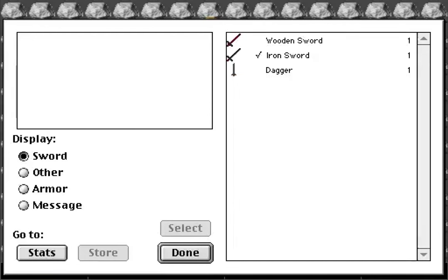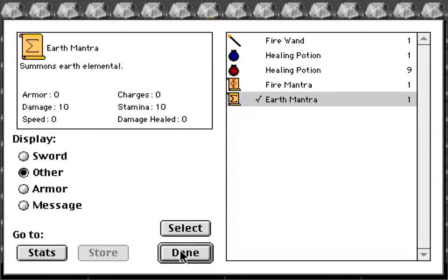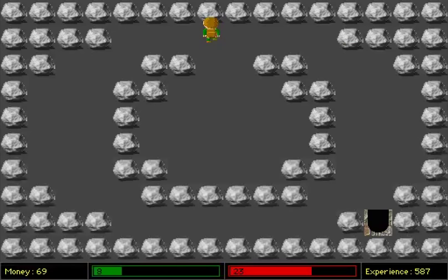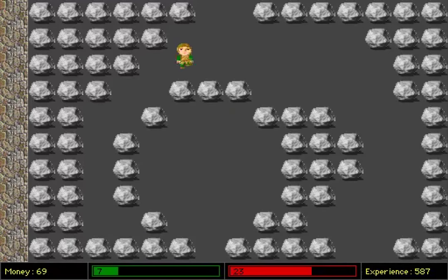I'll save. I guess that's where my thumb expects the inventory button to be, so I should rebind it. Summons earth elemental, stamina ten. Twice as much stamina, twice as much damage. Big boulder that collides with stuff. So if I want to shoot through walls, fire mantra is the way to go. If I want to shoot a big boulder, earth mantra is the way to go.